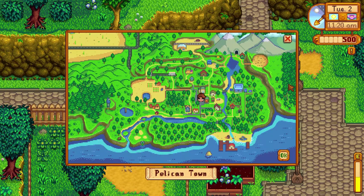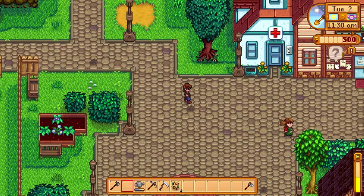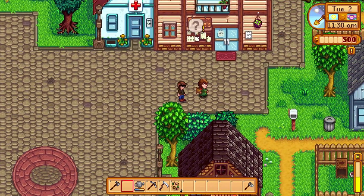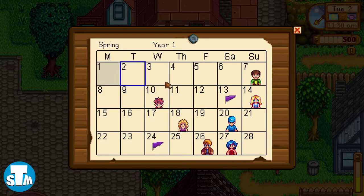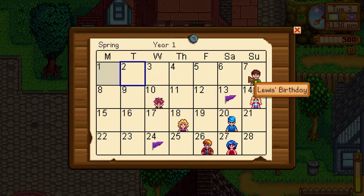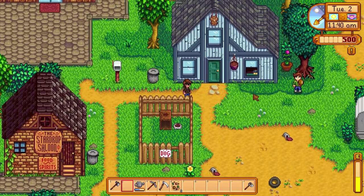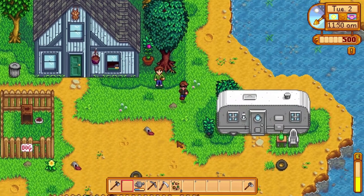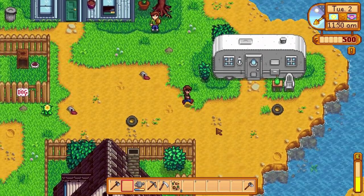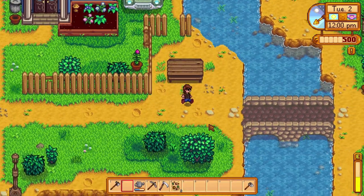We head south through town, passing the doctor's office. We spot Lewis's bird — there's an egg festival board showing upcoming events. We check the mailbox — no mail. We meet someone playing football: 'So you're the new guy, huh? Cool.' There's also a tire swing here.